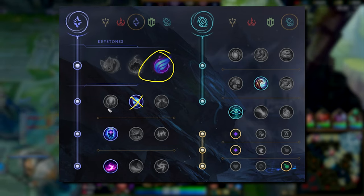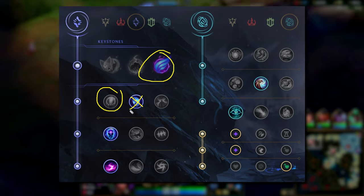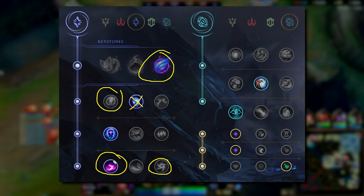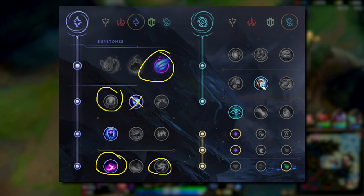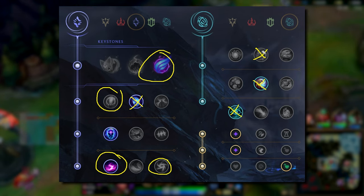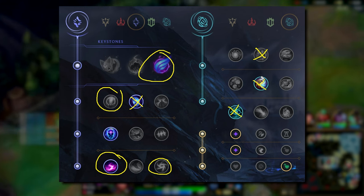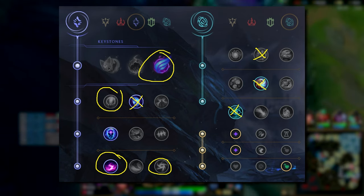For Phase Rush, this is where you can take Manaflow Band since no other runes really make sense — if you could go Nullifying Orb, definitely do it if it's a good lane, but otherwise the extra mana is useful. I personally still like Scorch; you can go Gathering Storm if you really want to scale up, but having Scorch in your lanes makes that much of a difference and gets you through lane a whole lot easier. As far as the secondary goes, I think Inspiration with the Biscuits and Cosmic Insight is the easiest and most simple combo. DMTs are very nice because they help you shove quickly, get cannon waves in fast, and hit those breakpoints at level 7 and level 9.